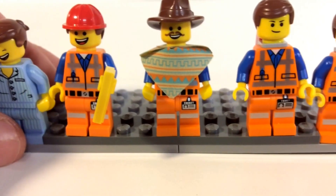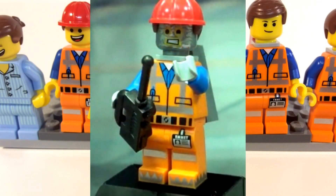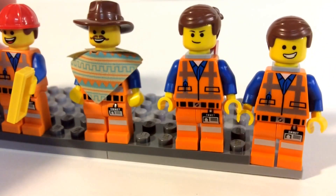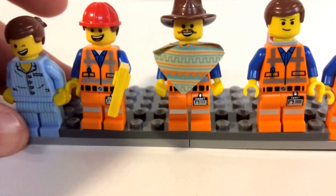The Emmet that's going to come out in the Benny spaceship will look a little different because it's kind of got like silver paint or aluminum foil on its face to make it blend in with the robots. But as soon as that one comes out I'll get it too and take a look at it.